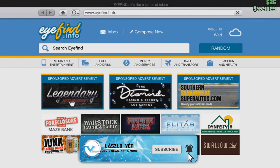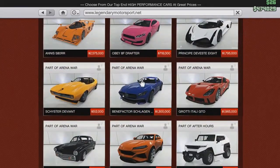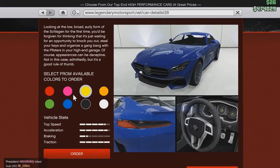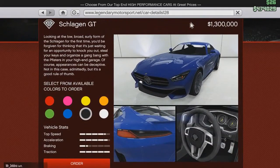You can find it at the Legendary Motorsport website, just scroll down a bit — there it is. It goes for 1.3 million GTA Online dollars. You just have to pick a color, but the best option is to pick black so you don't have to paint it, since it's mostly black in the movie as well. I won't order it because I already have one.